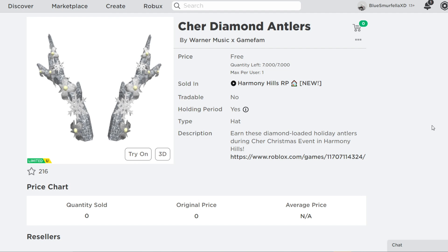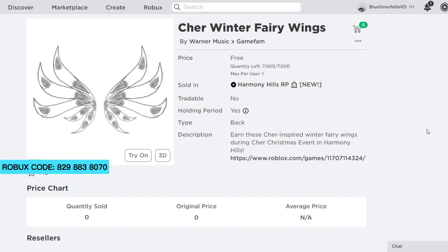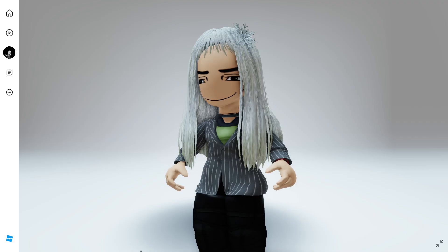Let's go ahead and try them on, starting with the crown. The crown has tons of diamonds and snowflakes. Then there are the antlers that have snowflakes, flowers, and lots of glitter and diamonds. These are such precious items. Then of course we have the Tinsel Hair with a Snowflake Bow — this is probably my favorite item.